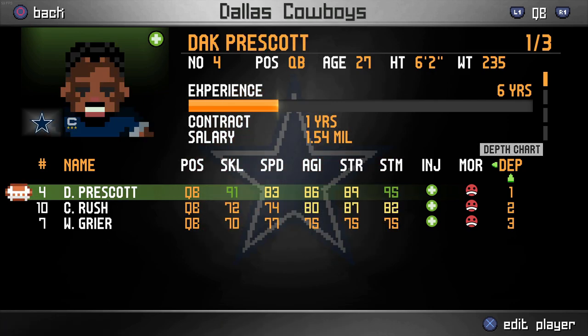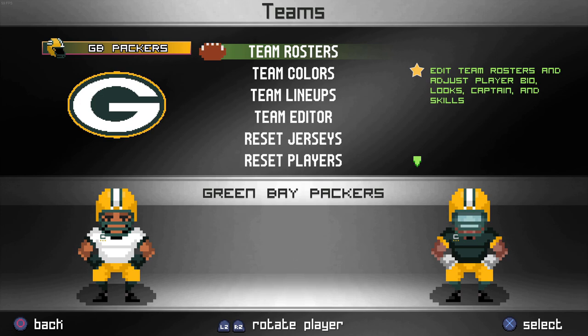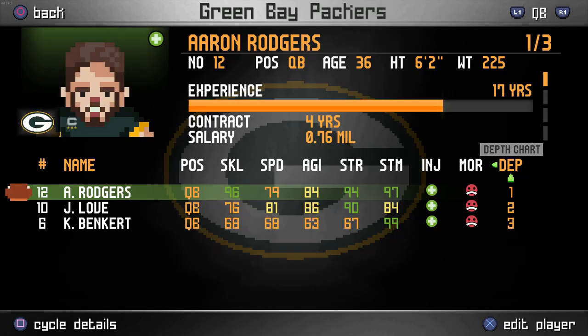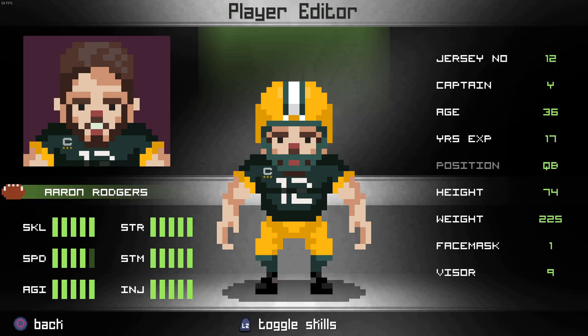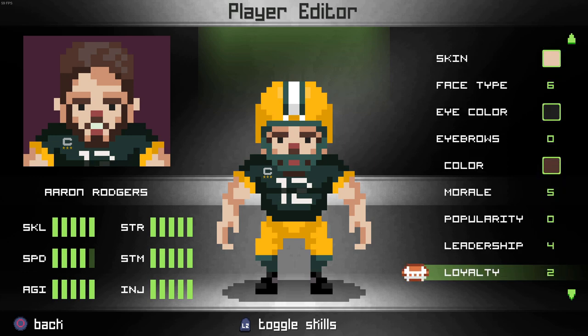I figured we could start a season mode with one of these. Alongside this mod, I also wanted to touch on the team editor. I didn't really get into the customization features of this game in the last episode. So you can edit the rosters completely. Like if we go in, we could edit every single thing about Aaron Rodgers — we could change his name, all of his skills. He's got a 100 injury rating. You could change his jersey number, whether or not they're captain, age, experience — all of this, even down to the intangibles that they have.